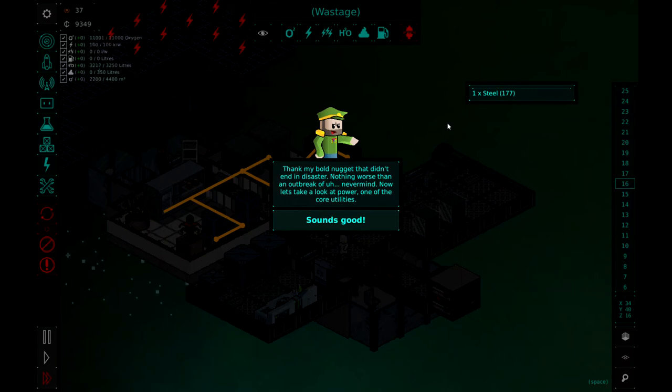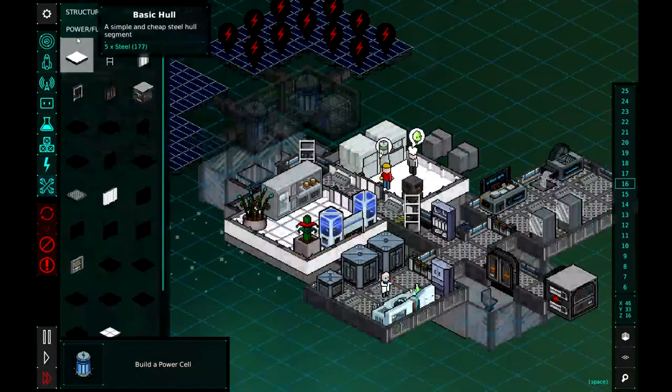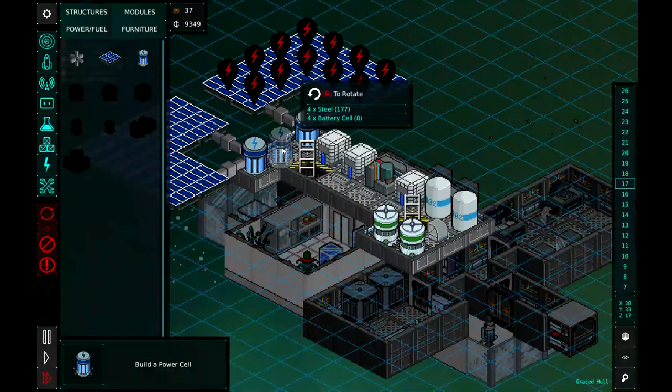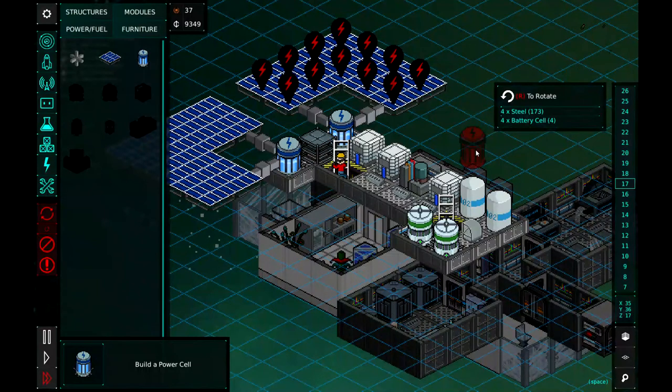Now let's take a look at power, one of the core utilities. Power is essential for most modules — you can identify it as the blue channel. We will need solar panels to create power and power cells to store it. We should use another one. Build another power cell — if you build it adjacent or on top of the existing power line, it will automatically connect. So we need to go to the build menu, go to power, grab the battery, and slap it right there. They will come up and build that for us and we will get our power connected.